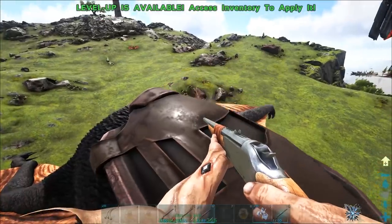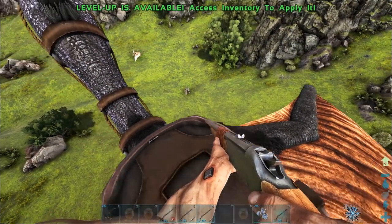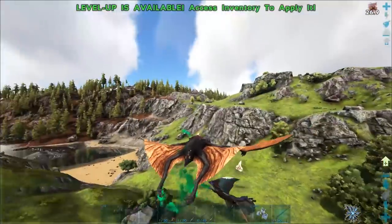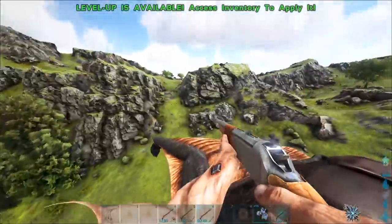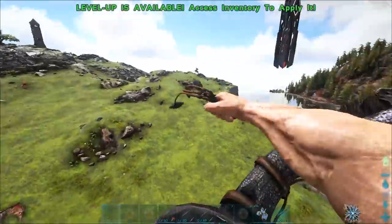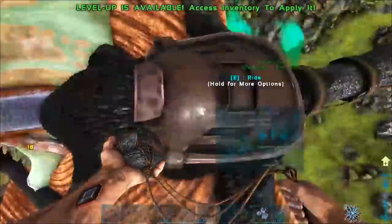This gets the Tapajara down to the ground where you can bola it. Alternatively, you can shoot your Quetzal with the aggro dart and the Tapajara will come to you, but this is more dangerous since you're in the air and it could knock you off. At that point you can try to bola it — obviously put your Quetzal on passive, unlike me.